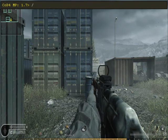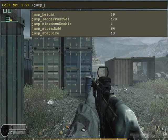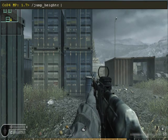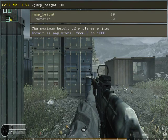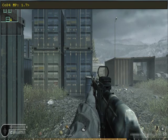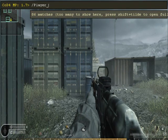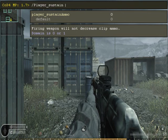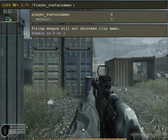Next, forward slash jump_height, set it to 1000 — that'll make it so you can jump super high. And the next one is player_sustainammo, set that to 1.